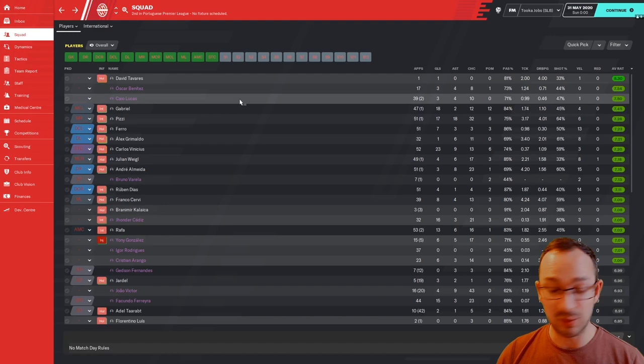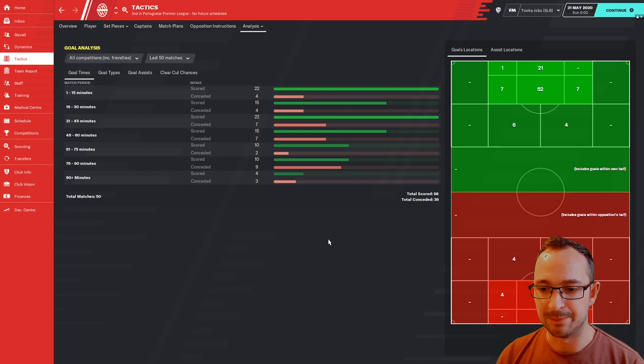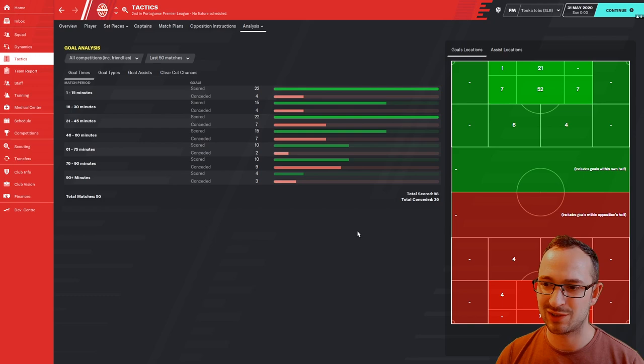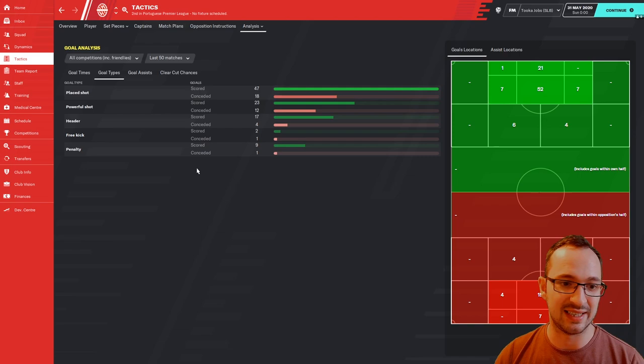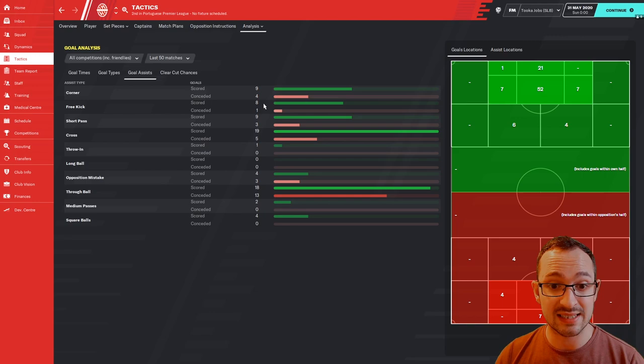Tactic analysis for SLB: scored 98 in 50 tracked matches — you've scored more overall. 36 conceded, which is definitely acceptable. Goal types: 47 placed shots, 23 powerful shots, 17 headers, 2 free kicks, 9 penalties. Goal assists: only 17 came from set pieces, the rest from open play — 19 crosses, 18 through balls, a couple of opposition mistakes, medium passes, and one throwing goal.